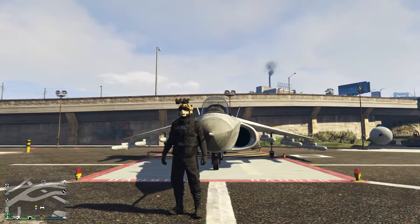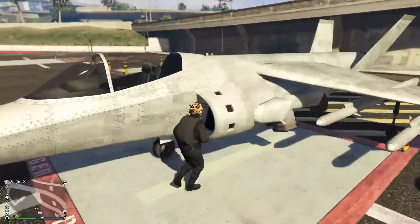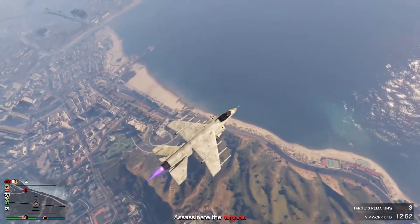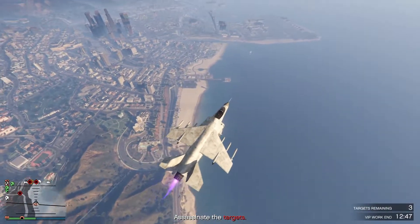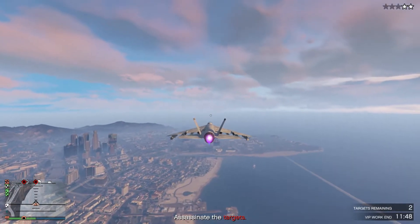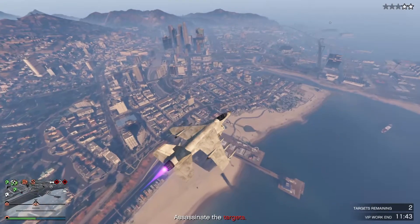I'm going to be using a Headhunter to demonstrate the targets in this video, so this won't be against live players. We're going to get into the Hydra here. The first point I want to make is maintaining your altitude. As you can see, I am way up in the air. As a pilot you want to maintain your altitude as much as possible because you can look all the way down and get a good idea of where your target is. This is a pretty safe altitude — homing launchers cannot reach this high.